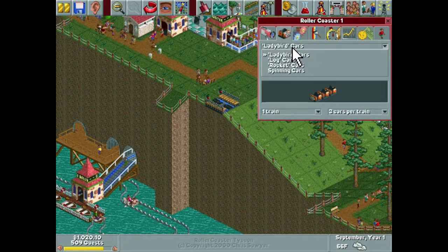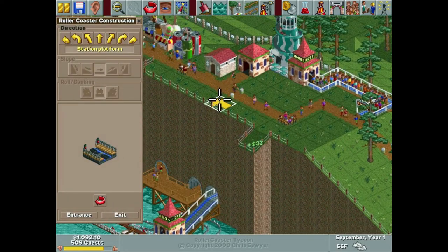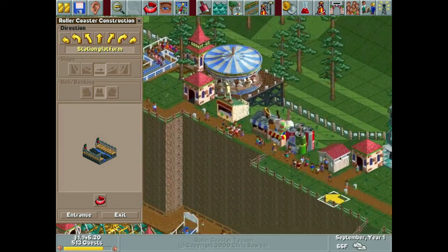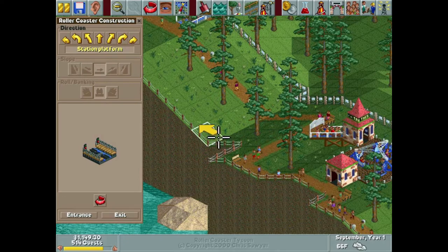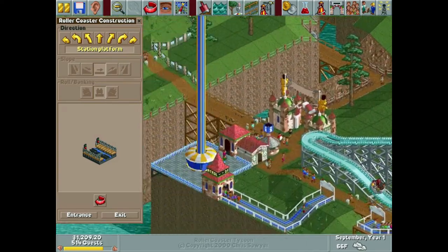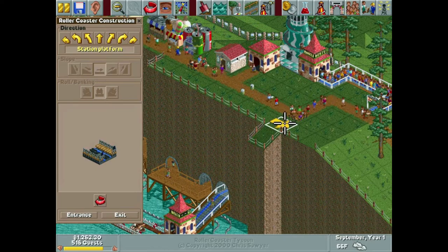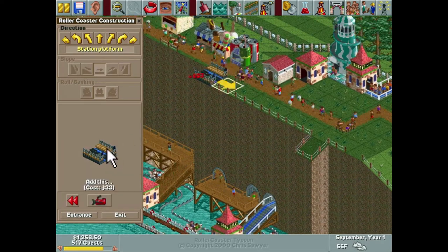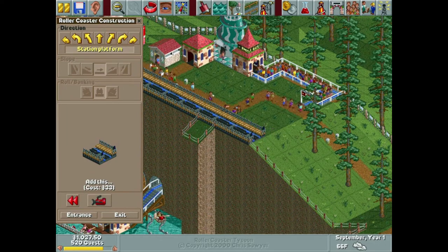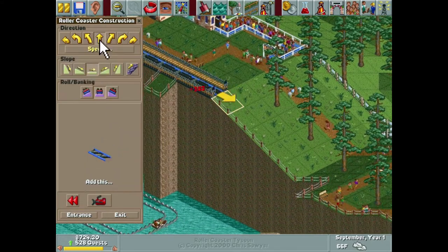We're going to design this with rocket cars in mind. If we run this all along this section it looks really cool — we can do the exit right there, the entrance right here, and then run the queue line kind of all the way down and over. I think that could work — yeah, we're going to do that, that's going to be cool!